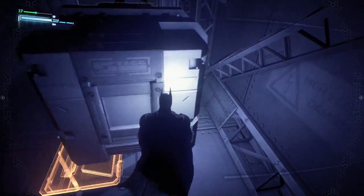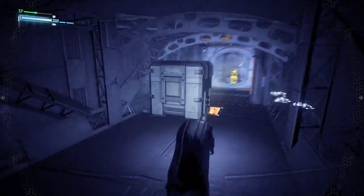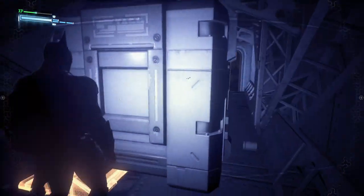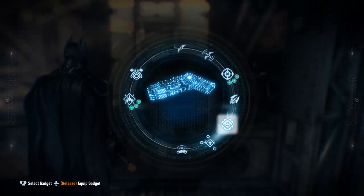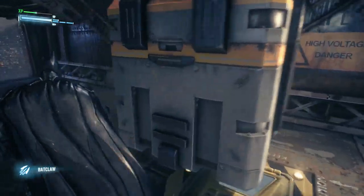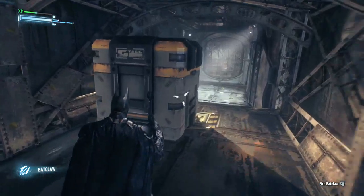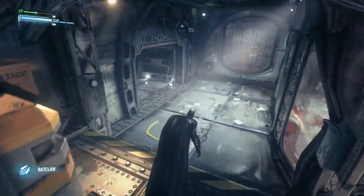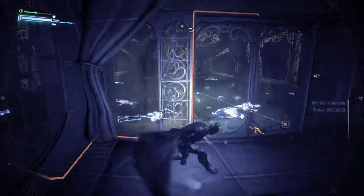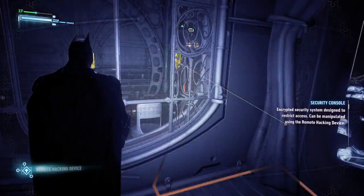There's a door right there — can I push this? How do I move this box? Let's try the bat claw. Nothing I can do with that. Okay, gotcha — that is a biometric gate. I need to hack it. Lots of hacking here.